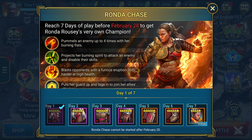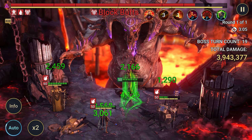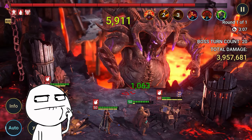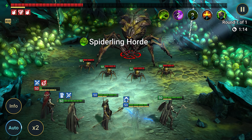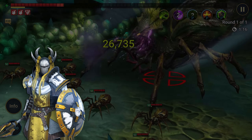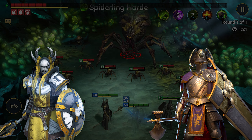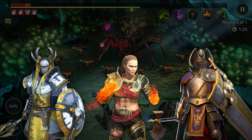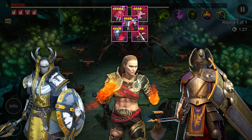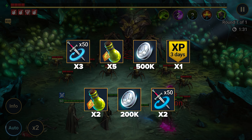And now, promo codes for old accounts. There are several, but beginners will need to enter the newcomer code first, then the old-timer code. First working promo code: RAIDRONDA — gives 500,000 silver, five energy replenishments, three days of premium, and three sets of multi-battle for 50 attempts. Then enter another exclusive code: MIDGAME23WIN — gives two sets of multi-battle for 50 attempts, two energy replenishments, and 200,000 silver.